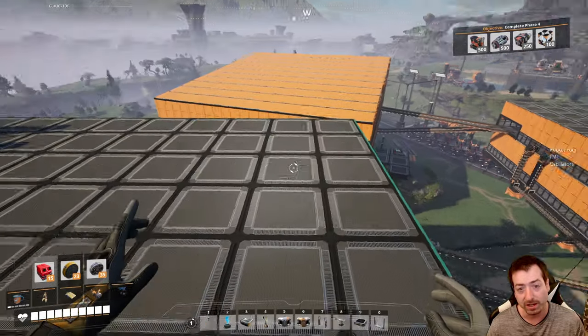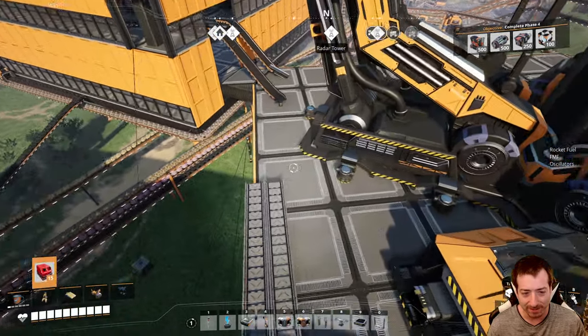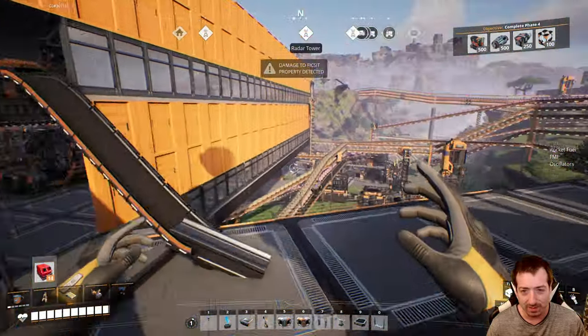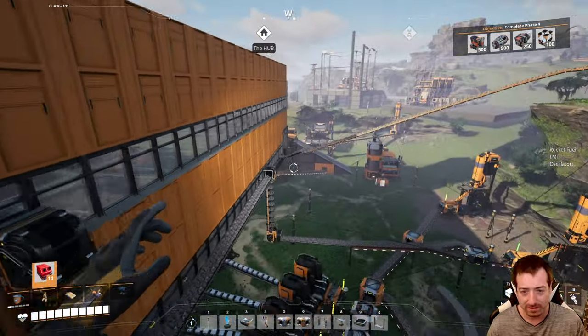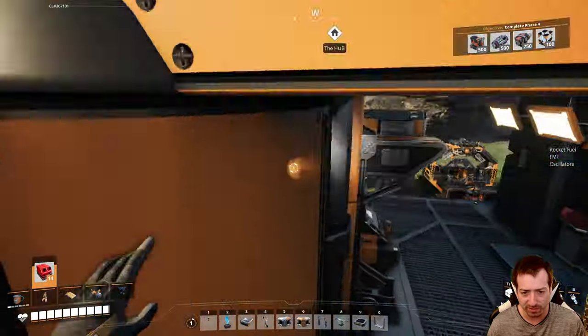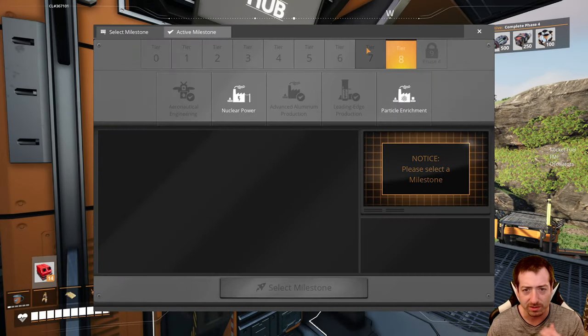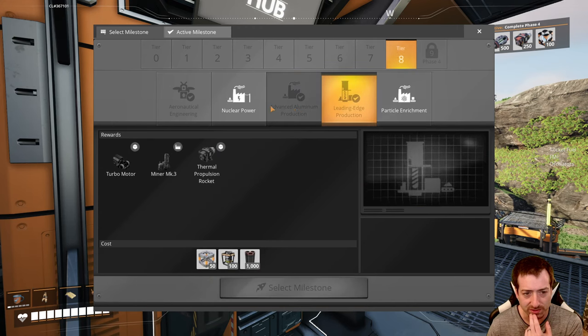Oh, by the way, I made the hover pack. As you can see, I'm hovering. I don't think I had made that by the end of the last episode. But yeah, I've done most of the researches for tier seven and eight, mostly just kind of grabbing the items from what we had. There's one or two more for turbo motors that I don't have. We still have nuclear power and particle enrichment, but we've done all these researches.